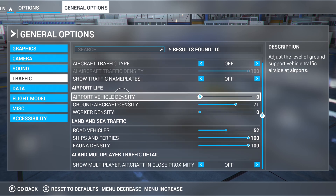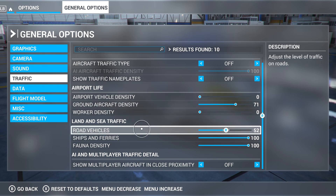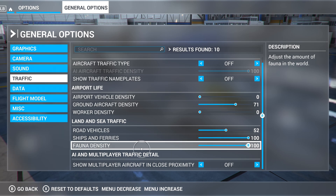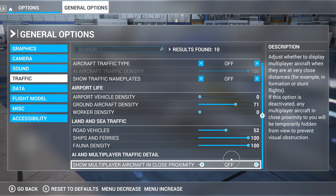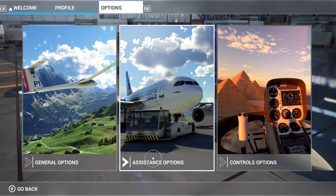If it has to pull in live weather, it needs to go to the internet to do so. Airport vehicle density — I have a special add-on so I have that set to zero. Ground aircraft density I have at 71, because I do like to see planes on the ground — an empty airport is not realistic. Vehicles, ships, things like that have no bearing on the game whatsoever. Show multiplayer aircraft — doesn't really matter, but I have that off.